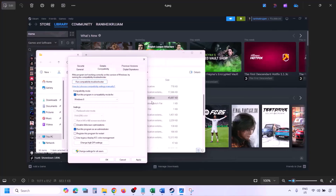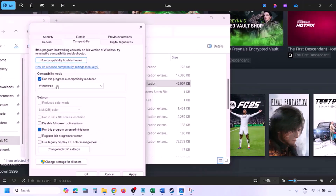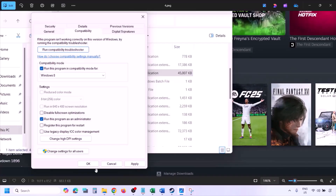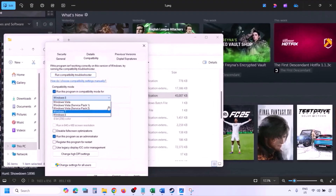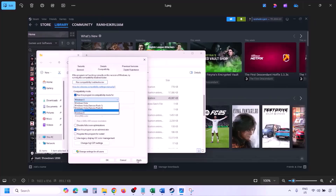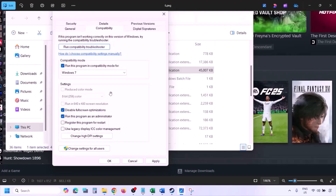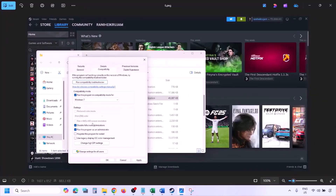Still not working? Put a check on the compatibility mode box and select Windows 8 from the drop-down, hit Apply and click OK, then check. Still not working, select Windows 7 instead, hit Apply and click OK, then check. Still not working, put a check on 'Disable full screen optimization,' hit Apply, click OK, launch the game and check.